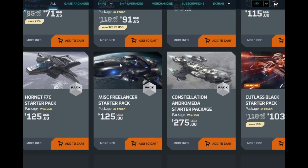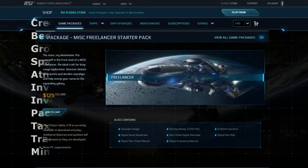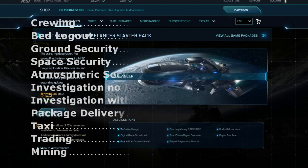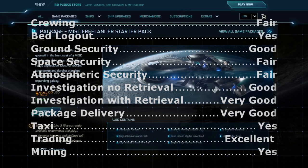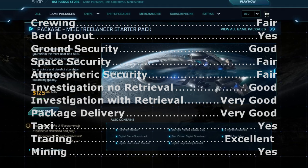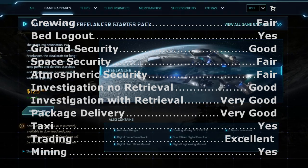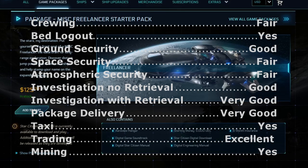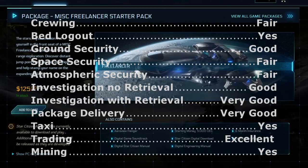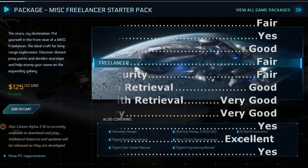And finally, the largest standard starter package that fits under my criteria: the Freelancer. Currently the archetypical space truck, as I said, missing only the mudflaps. Crewing: Fair — we are now getting into the realm of needing crew rather than being crew. Bed log out: Yes. Ground security: Good. Space security: Fair. Atmospheric security: Fair. Investigation without retrieval: Good, although perhaps a bit overkill. Investigation with retrieval: Very good, although again a bit overkill. Package delivery: Very good, particularly if you combine it with tactically buying and selling cargo at the delivery points. Taxi: Yes. Trading: Excellent. Mining: Yes — it will hold a rock.